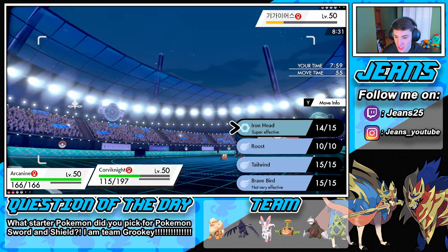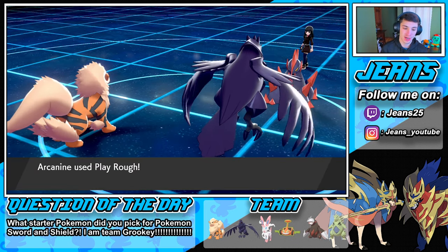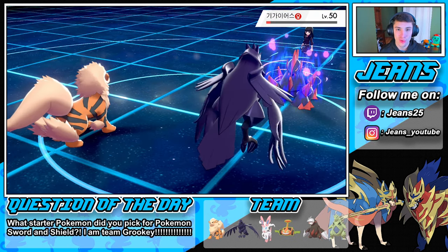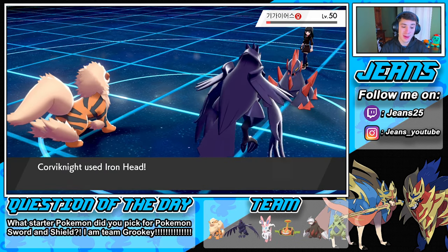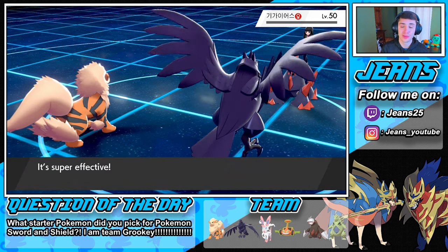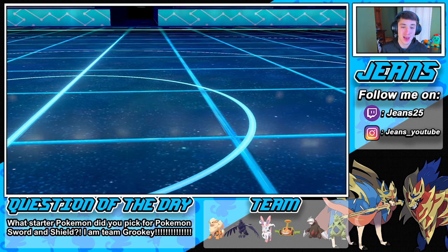I knew he was running Trick Room the whole time — I was just like, we've got to outstall this and then go in for the win. It was beautiful that we were able to soak up shots with Tyranitar, and that Max Guard read came up clutch. Because if we didn't read that Max Guard, soak up both those hits, and get that Earthquake off, I don't think we would have won that game. Beautiful game — I actually thought I played that very well.